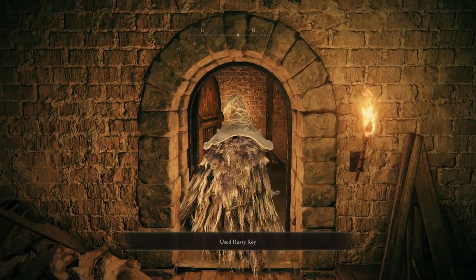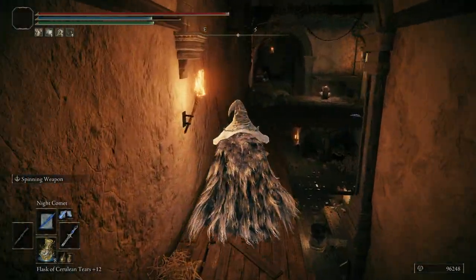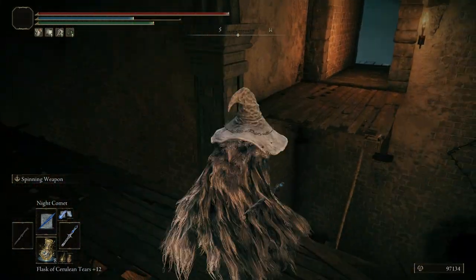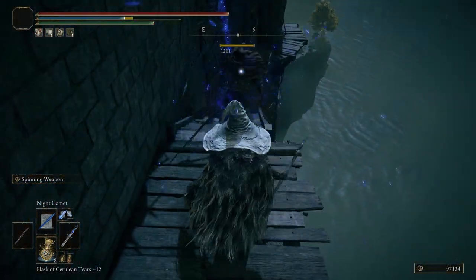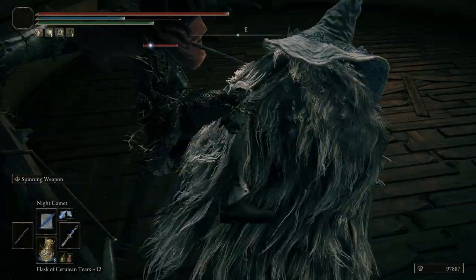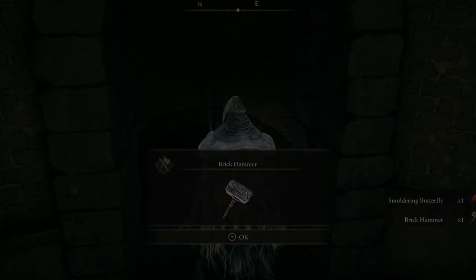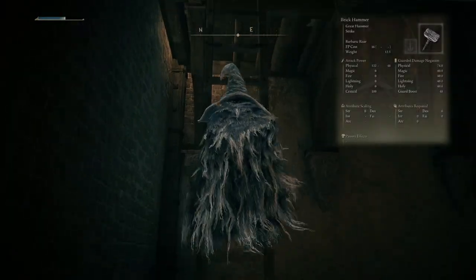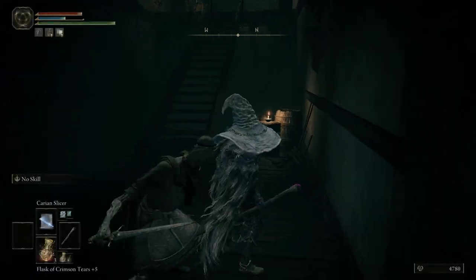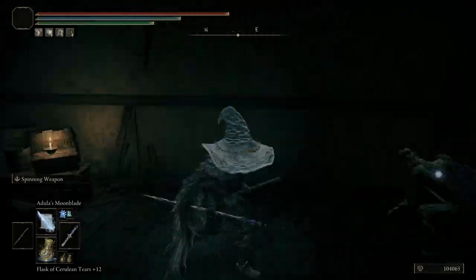Back at the locked door, we'll use the Rusted Key to head inside and up the ladder. Up top, we'll start by going to the right, jump across, take out the two commoners, and go to the platform where the second commoner was standing. Jump across to the west and follow the path. When you get to the tower, pause for a moment and be ready, as the crossbowman will try to kick you off the ledge. Dodge him and defeat him to loot yourself the Brick Hammer. Brick Hammer in hand, we'll go back and climb up the ladder. This time take a left, but be ready because there is a commoner here who will grab you and stab you in your spleen if you let him, so be sure to dodge him and take him out.